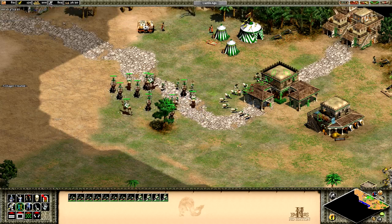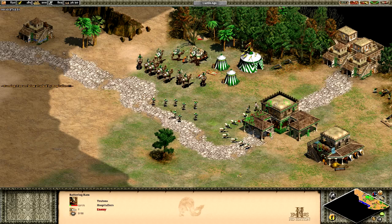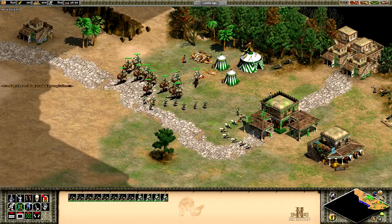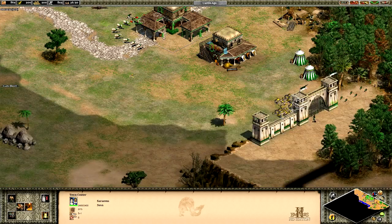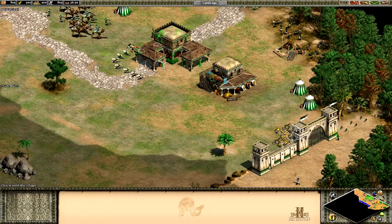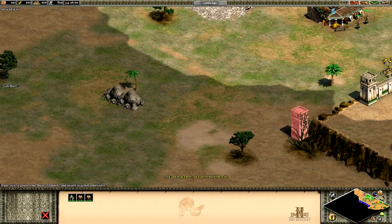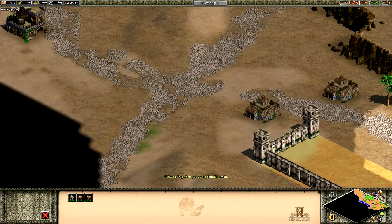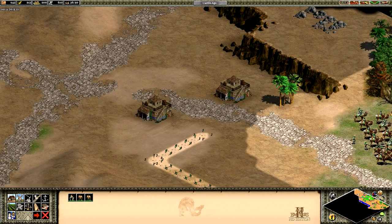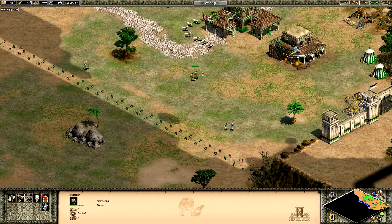Here they come - they're already upon us. Pretty easy first assault. We need to get this wall going faster. Once we establish our base, things will be a little bit better.